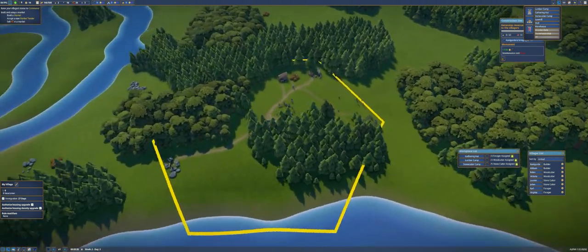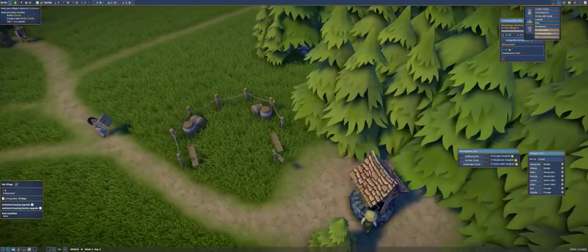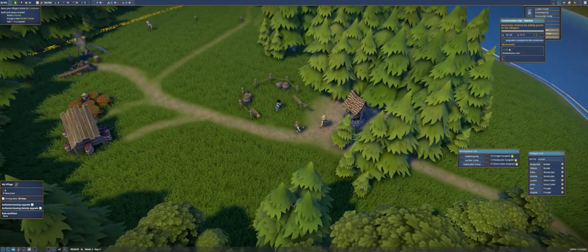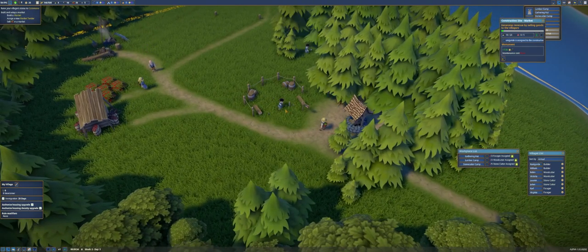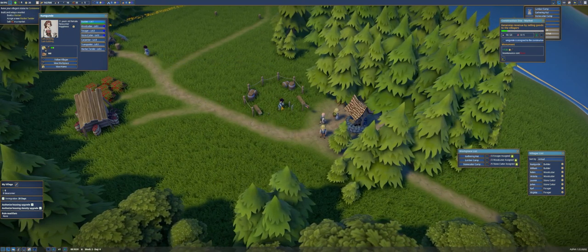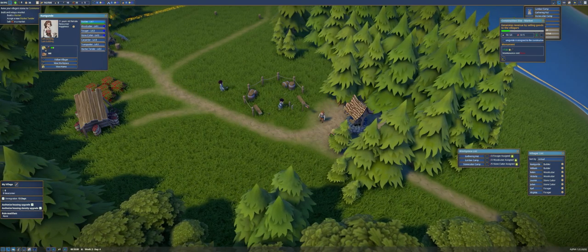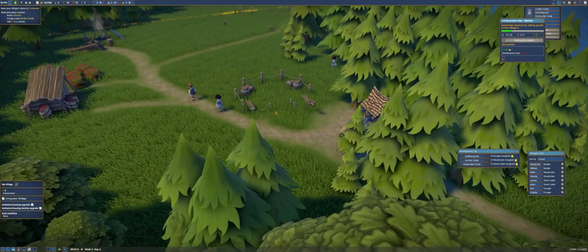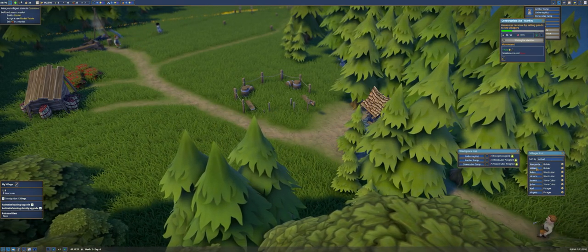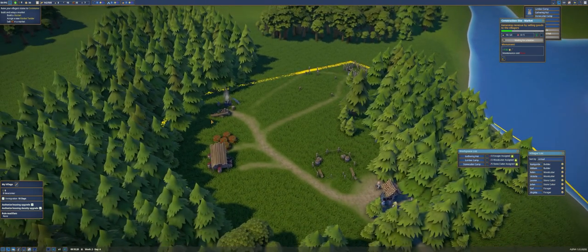Right now someone's chopping trees and someone's building over here. She's already over here — she's taking care of it. That's Kunigundi, our 20-year-old villager, doing a great job on the market. We're probably going to put one of our builders into that market as a salesperson and throw some berries in, since we'll be getting lots of them.